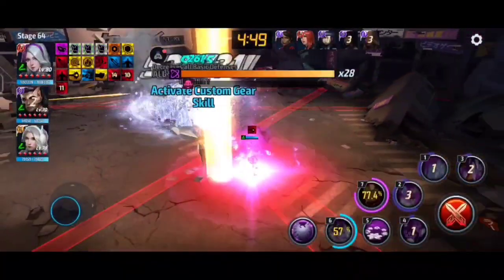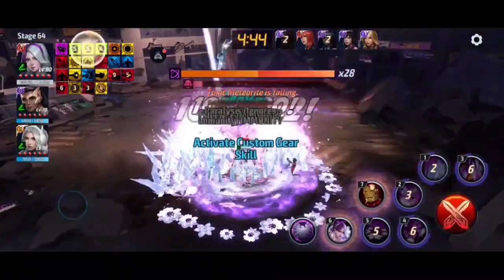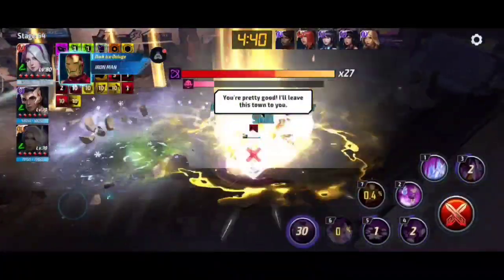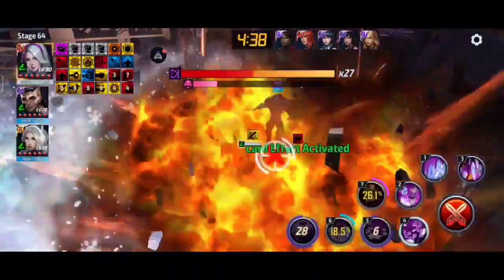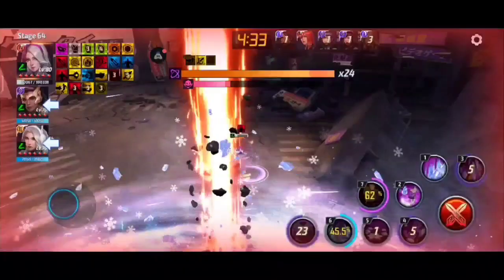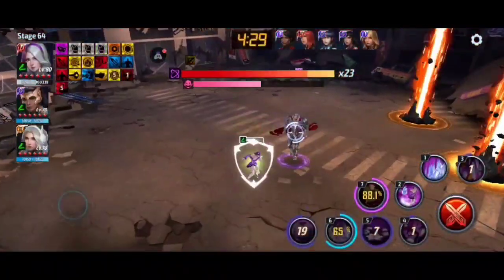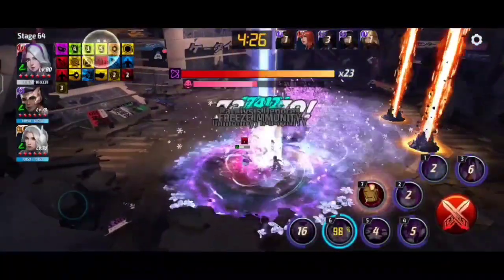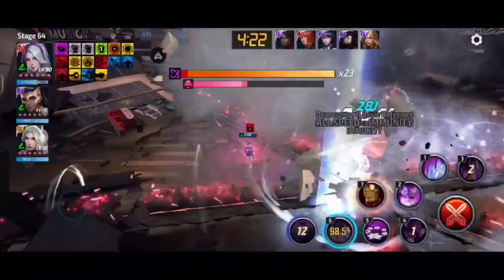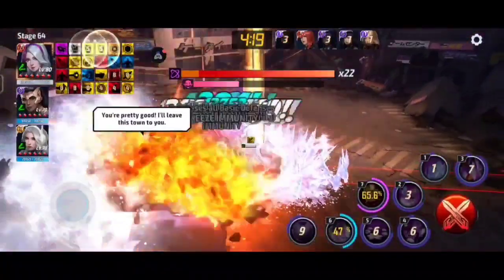Ultron is a bit annoying for Luna, but not that much. I will test her in stage 54 — this is not too much but a good amount of damage we can deal to Ultron. She basically shines in Mephisto, but she also shines in Ultron. Her main potential is ABX and ABL.